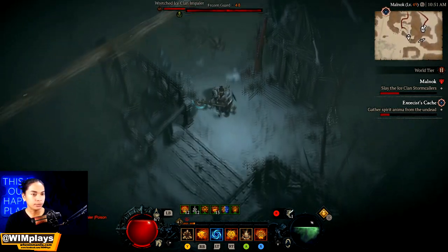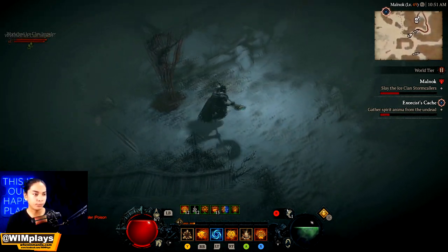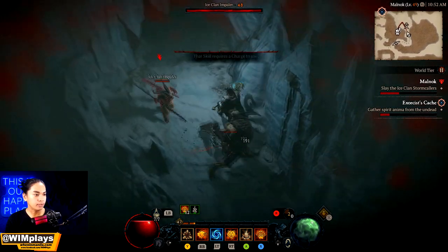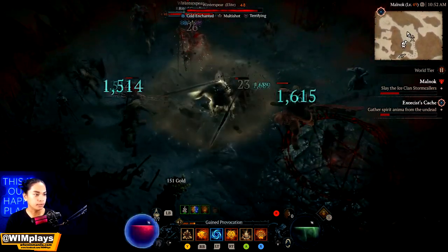For this one you can't go through here — you have to go around and up through here. Remember, these enemies are really strong. Having Unstoppable would be really good as that prevents you from getting frozen.